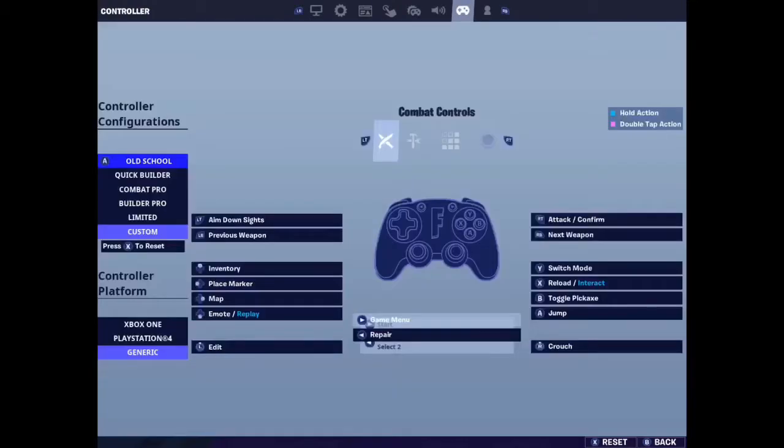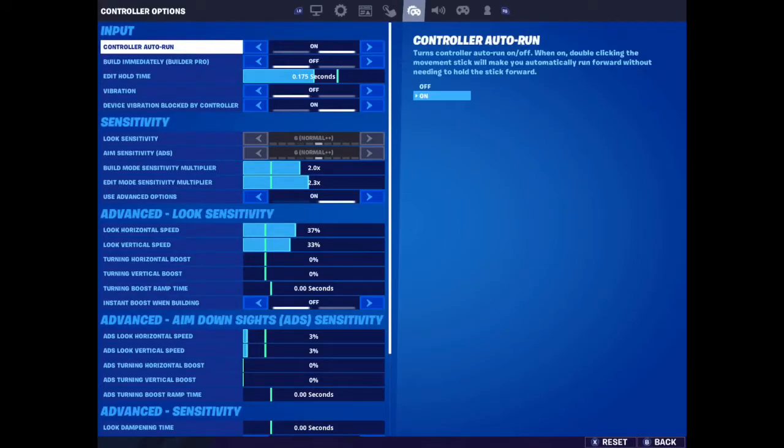These are just my binds in case you want to know — they're pretty normal apart from my repairs. What would be push to talk for most people — that would be that. This would all be normal basically, except my switch mode: my Y and my B are swapped. So that's my toggle pickaxe and that's my switch mode. This is all normal — build controls you don't really need to know, those are just my binds.